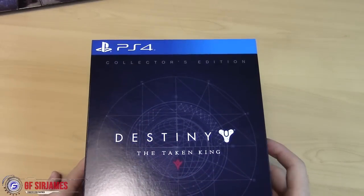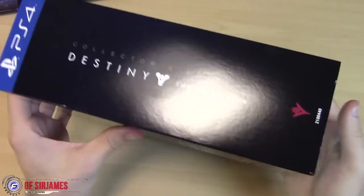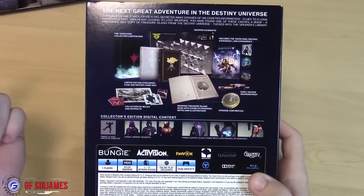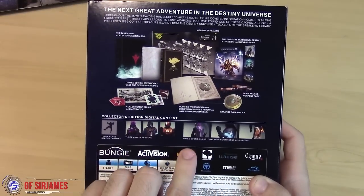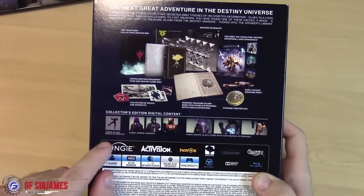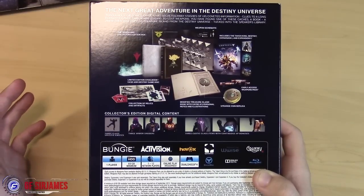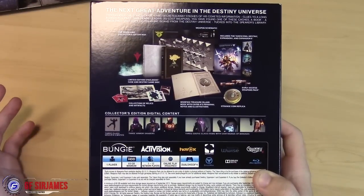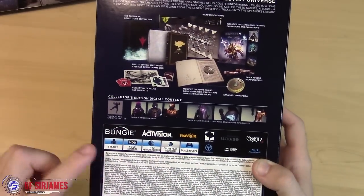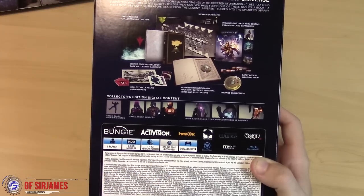Here is the front of the box — pretty cool. On top it says PS4 Collector's Edition, or if it were Xbox it'd be green saying Xbox One or 360. On the back it goes over pretty much everything you get. In terms of digital goodies, you have three exotic class items, three armor shaders, and three class-specific emotes. I also got a ton of pre-order bonuses like the Soros pack and VIP key access. It says one player, 60 gigabytes minimum, one to twelve network players, online play required, and DualShock 4 support.